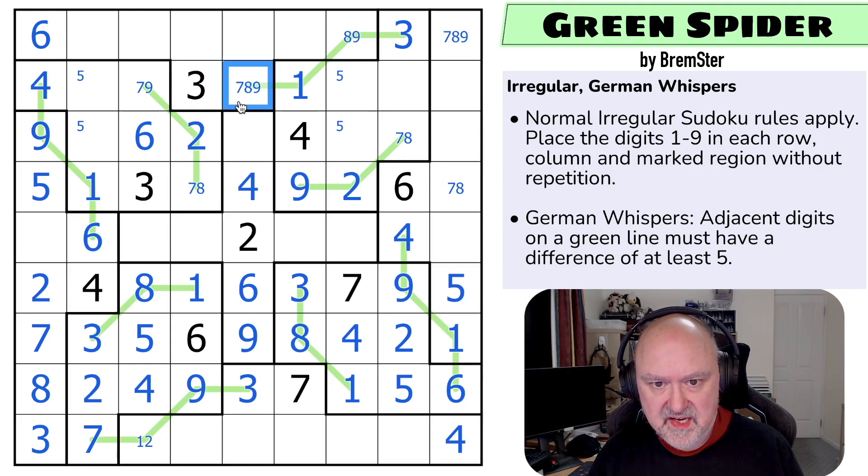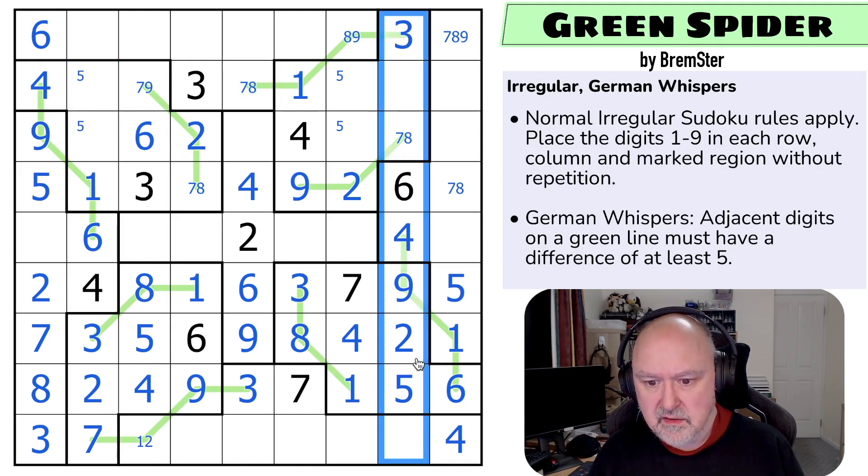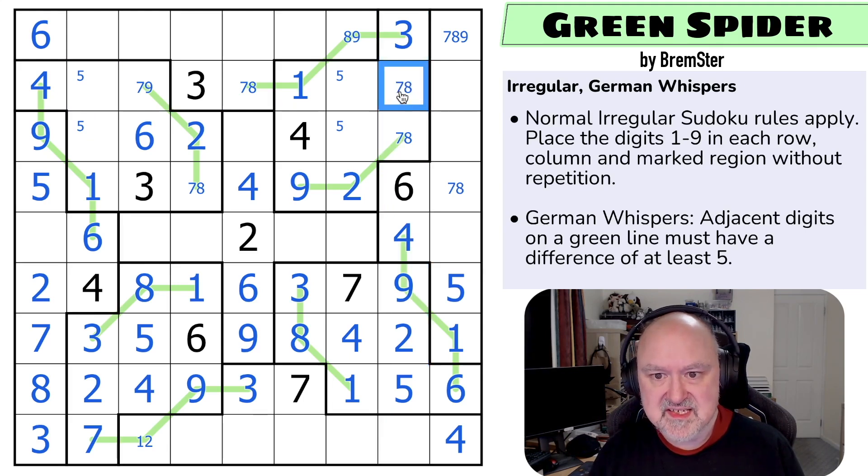Five is in one of those two. This column is missing one through nine — got two, three, four, five, six, seven, eight. So these are one, seven, eight. That's a seven-eight because I've already got a one in the region; this is the one. These are a seven-eight pair. One through nine are all placed in that column. These are five and six, and the six is looking across making that the five and that the six.